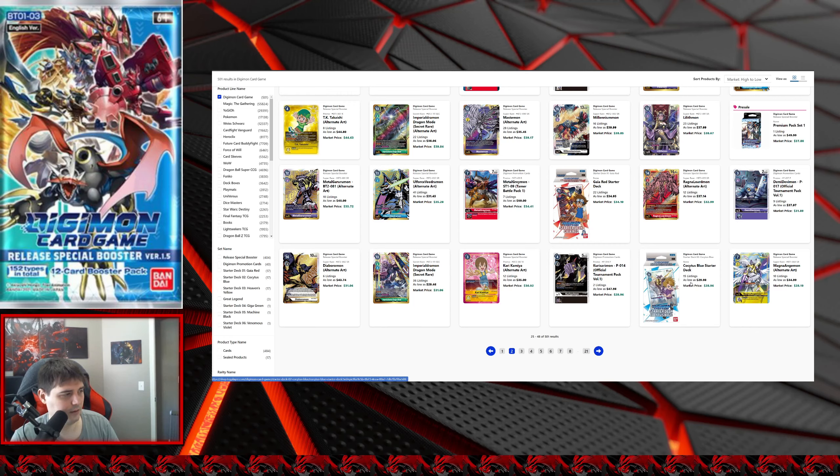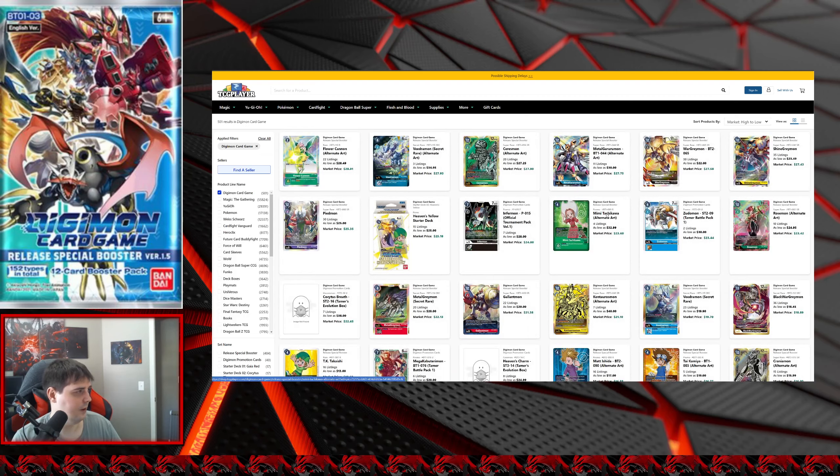We're going to skip over the blue starter deck at $30 — nothing too exciting there, they are dropping a bit. The red one over here is at $35, which is about the standard price for secondary market. If you got lucky and got one for $10 at a Target, good for you. MagnaAngemon alternate art at $34.99 — yellow is going to be increasing in power going through set four and set five, so if you're wanting to play yellow and look flashy, that's why people are picking up the alternate arts.